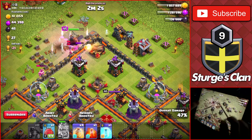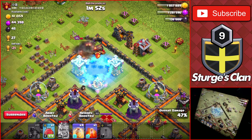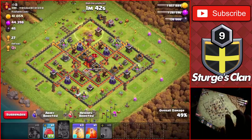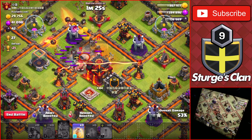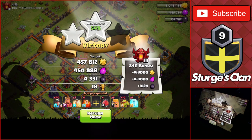We'll drop the king at the very top of the base and use his ability to get the 50%. Running low on troops — the king breaks through the wall at the top. We only need three percent. I drop a freeze spell and a heal spell to keep the king up a bit longer. The enemy queen comes over, we take down the king. We use the battle blimp heading toward the town hall, and sneaky goblins inside get the 50%, taking down the town hall for a two-star.